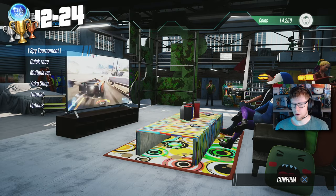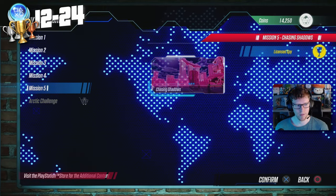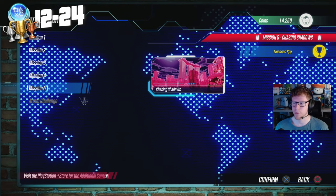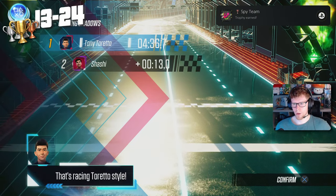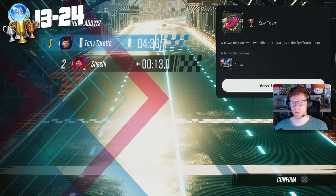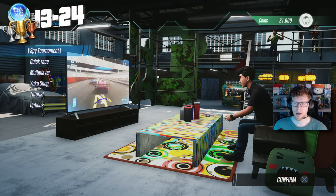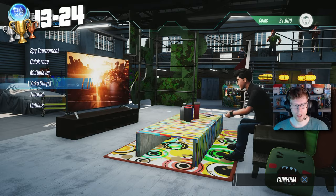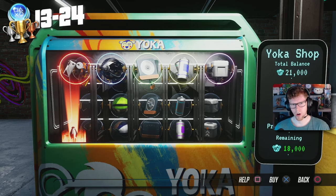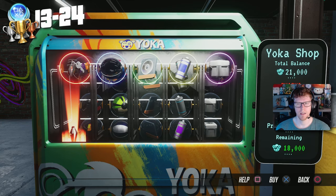Now we've beat all five of the tournaments and all the missions. We're going to replay mission 5, the final level, to grind out the Yoka coins so we can buy all of the cars from the shop. While grinding, I decide — Spy Team — complete two different missions with two different characters. The grind for the coins was absolutely not a grind. I literally just needed to do the final race about four times, so it's probably like half an hour, maybe even less.